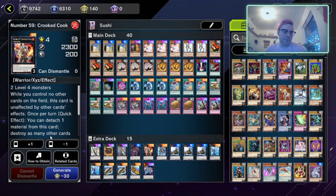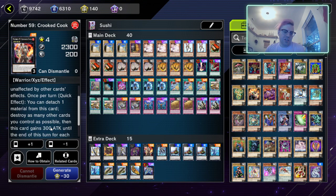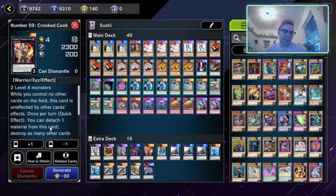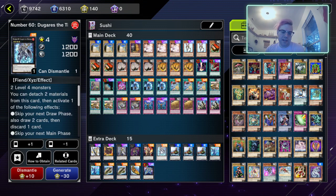Next we have Crooked Cook. While you control no other cards on the field it's unaffected by other card effects. Once per turn you can detach one material from this card and destroy as many other cards as possible — it gains 300 attack until the end of the turn for each monster destroyed by this effect and sent to the graveyard.